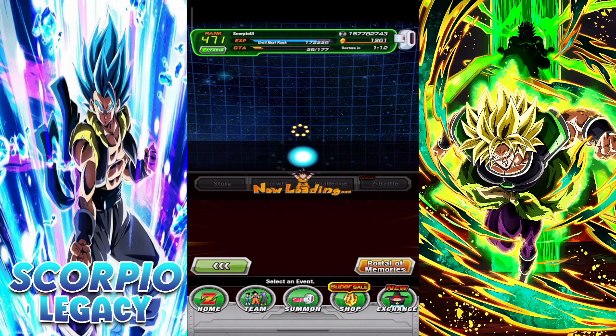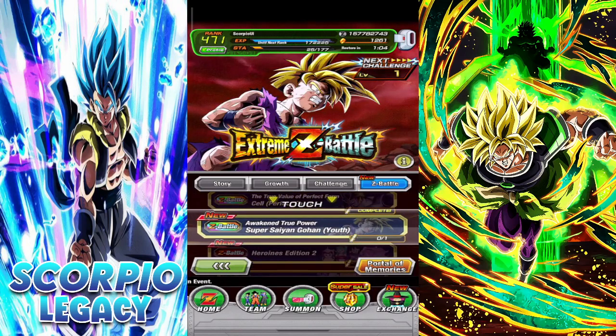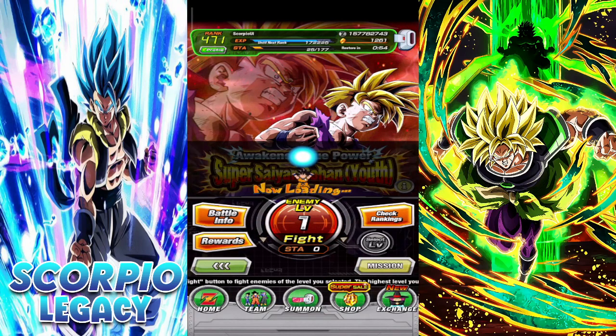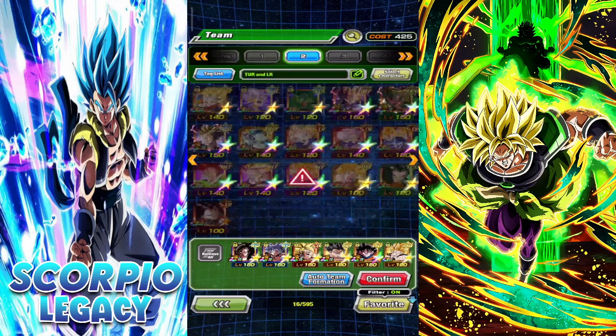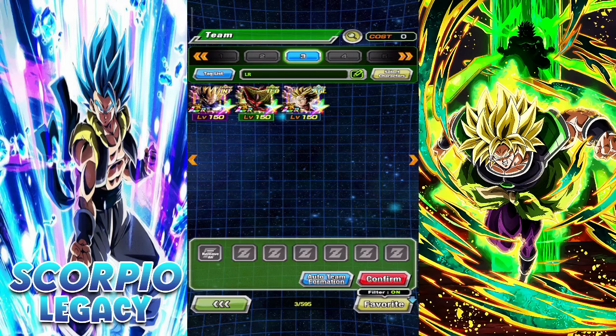The next Extreme Z Battle we're going to discuss is the Gohan one. For defense you would need Androids or Cell Saga category characters. I don't have a lot of LRs for that, but let's see — for Androids or Cell Saga you could bring these LRs. Here are the three LRs you can bring. I know Trunks has an EZA and Vegeta too, but I don't have them EZA'd because the event isn't done yet, but apparently you could bring them too.